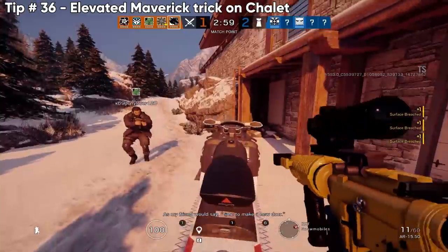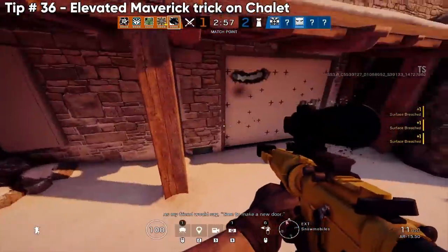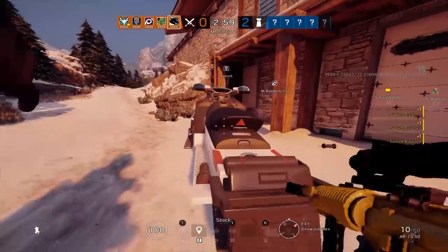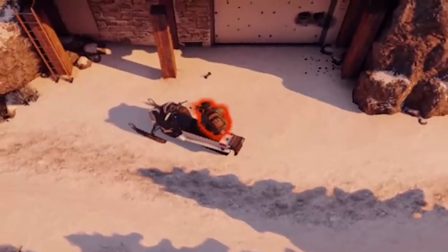Next up, an elevated Maverick trick on Chalet. You can get on top of the snowmobile and see through the rotation into site — it's pretty crazy. When Chalet first came out, I was doing this every day.